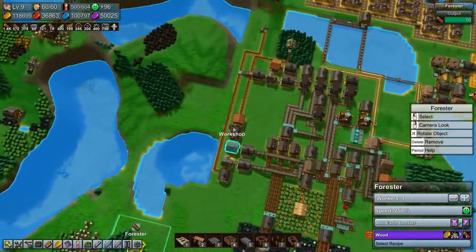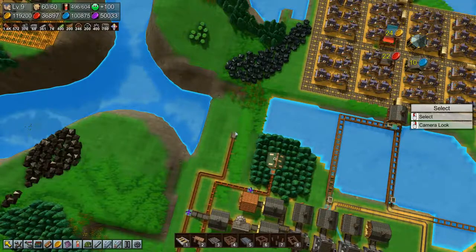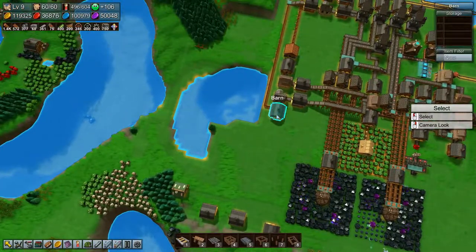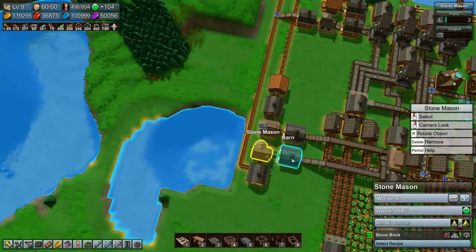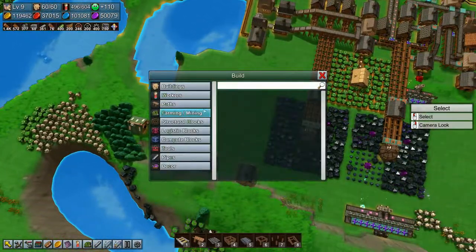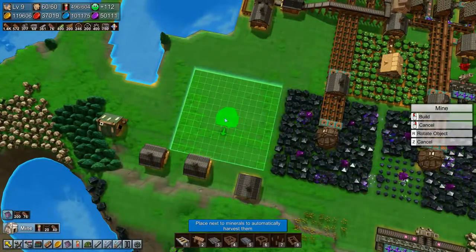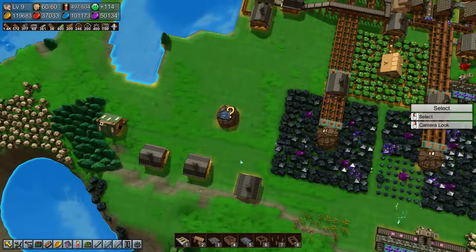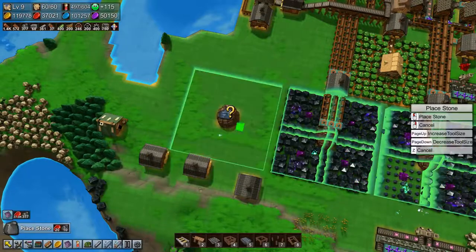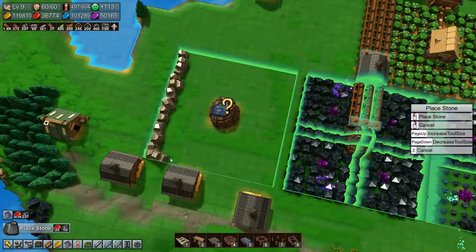Welcome back to Factory Town folks. We are out of stone up here, so we need to make a mine down here to make stone and send it up so that we can get our stone mason going. We're going to do that right now, so let's build a mine. We'll build it here and then we need to plant down some stone like so.